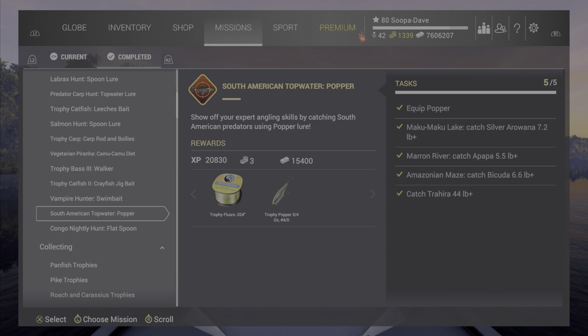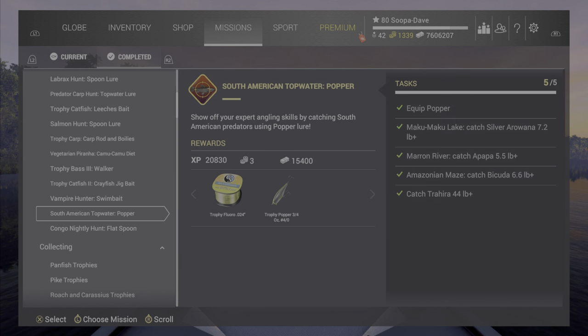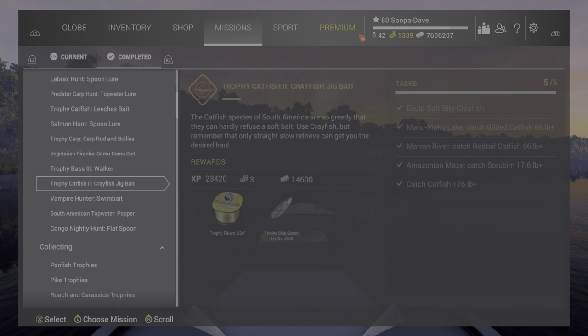Yesterday I was pretty disappointed when I used these. Now I'm not saying they're terrible — they're okay — but I feel like the ones that you get in the game shop are better. For example, this flat spoon: I'd much rather just use the blue or the copper-looking one. And the popper — I'd rather use the black one.